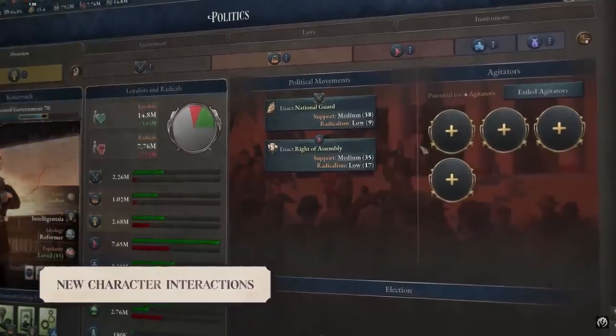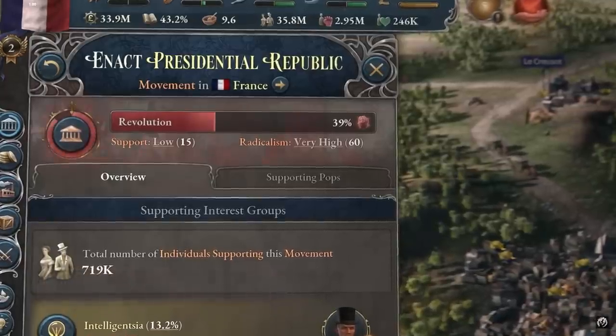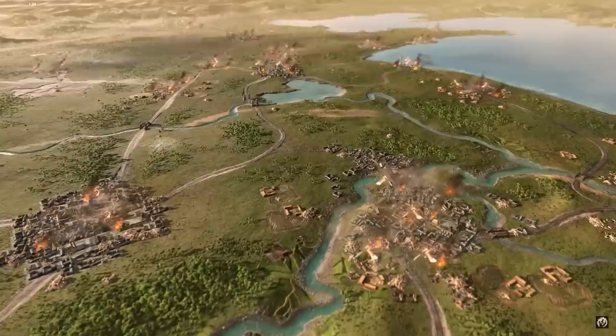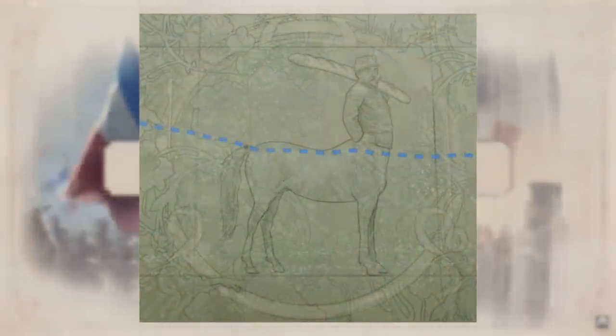Let's dive right into it here in the Voice of the People immersion pack. The pack comes with a stunning new baroque blue UI skin and a French themed paper map texture that looks indeed quite noble. It also features new decorations, for example this Brett Centaur of the Pacific Ocean.